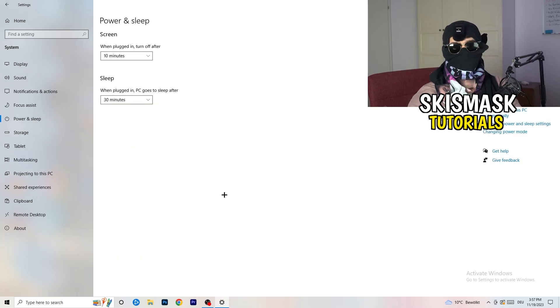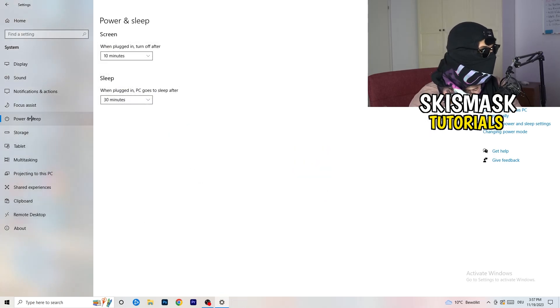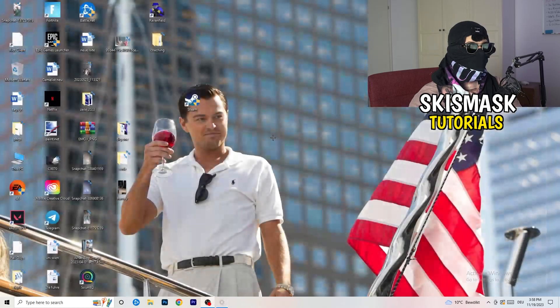Next go to Power and Sleep. On the right-hand side click Additional Power Settings. You'll have options — for me Balanced works best, but some PCs work better at High Performance or another plan. Check which one works best for you. Then close that and go to Storage. Click 'Configure Storage Sense or run it now' and copy my settings — run it every week, 40 days, 60 days. It will delete temporary files and free up storage, which helps with general performance.